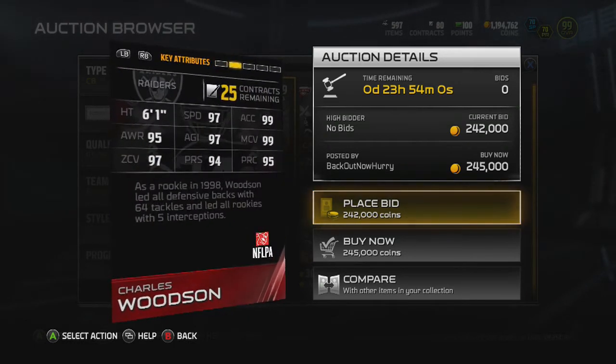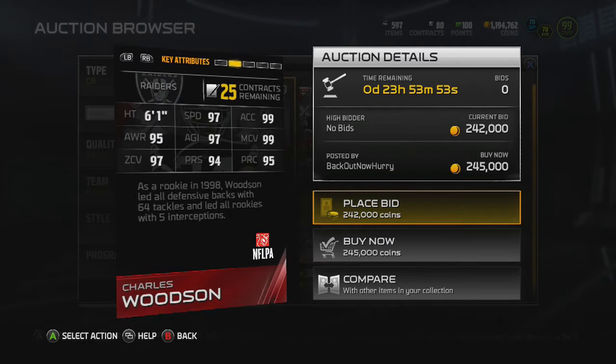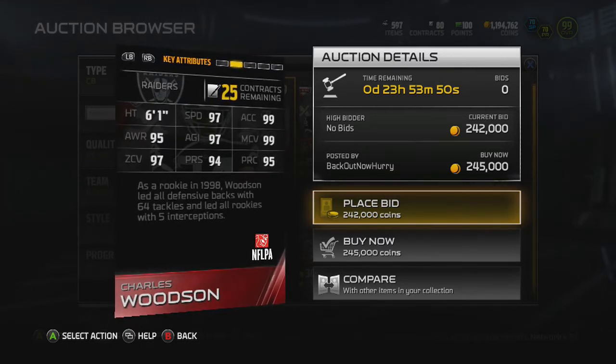For 245k, this is an absolute steal of a price for a guy with 97 speed, 97 agility, 99 XL, 99 man coverage. But he also has 95 play recognition and 95 awareness, 94 press and 97 zone. This guy can do it all.